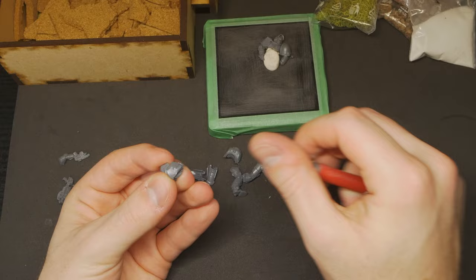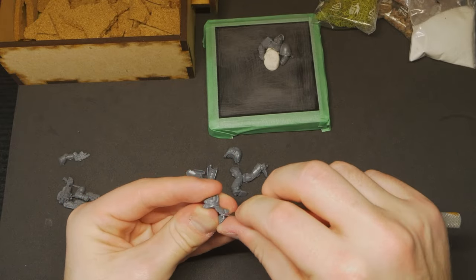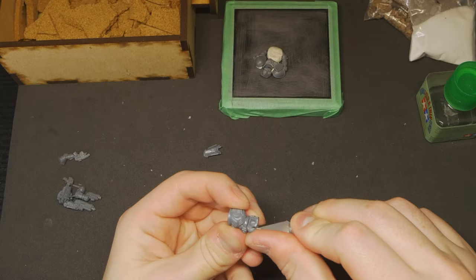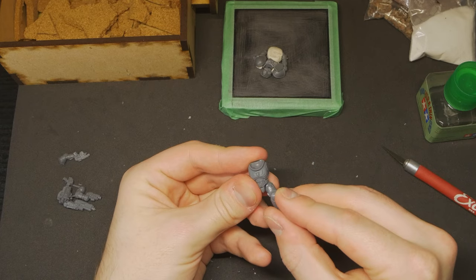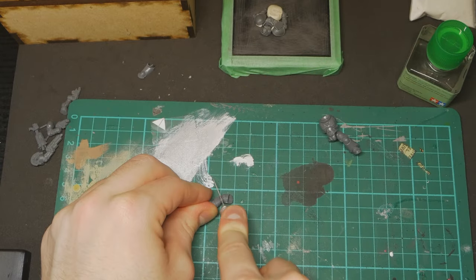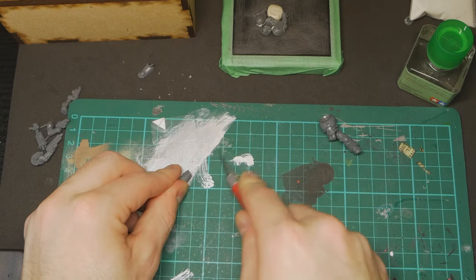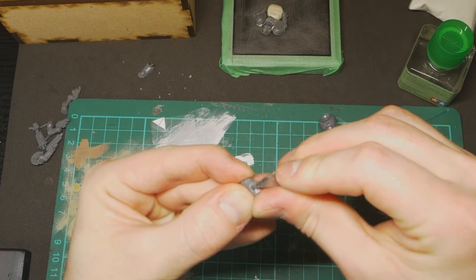I started by building most of a base Intercessor, but I knew I was going to want to do some converting and kit-bashing to change up the pose to better align with the visual I wanted to create. I pushed his torso to be leant a little further back with his right hip raised — this would help sell the idea that his right leg will be propped up on a dead body. I then cut his right leg cleanly through the joint, removed some extra material, and glued it back together at a sharper angle, constantly checking it against my scene to make sure the pose was correct.